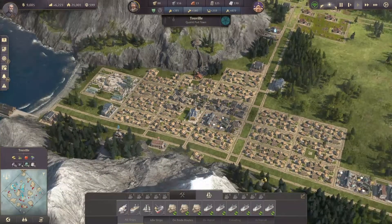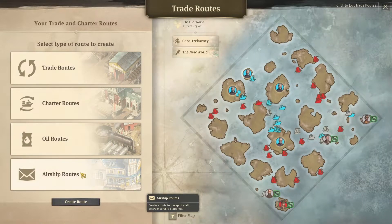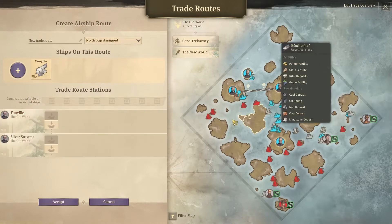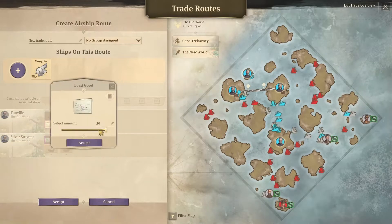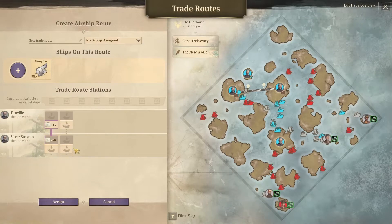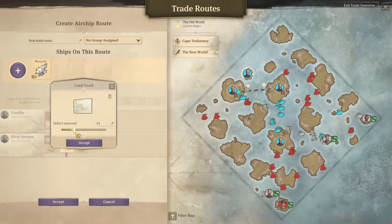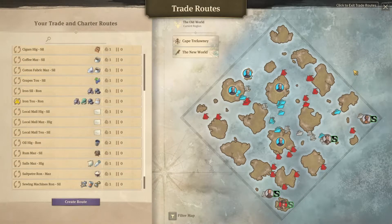Now we can start sending mail across from Toville to Silver Streams so that the families can communicate with each other. I'm going to assign Mosquito to this route - from Toville to Silver Streams. Let's take 15 mail at a time, and also load 15 mail from Silver Streams. I think that should balance it out pretty neatly.